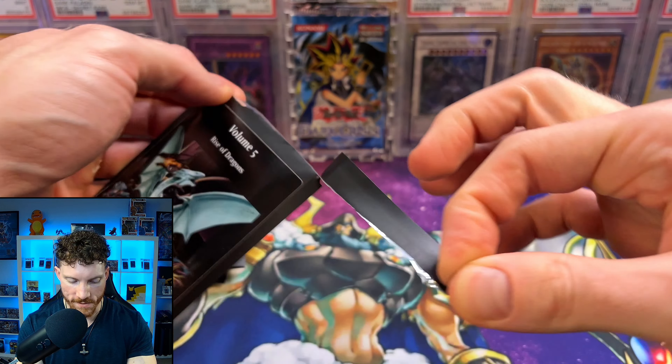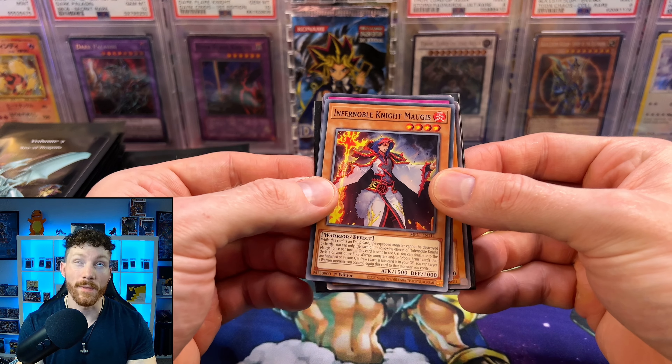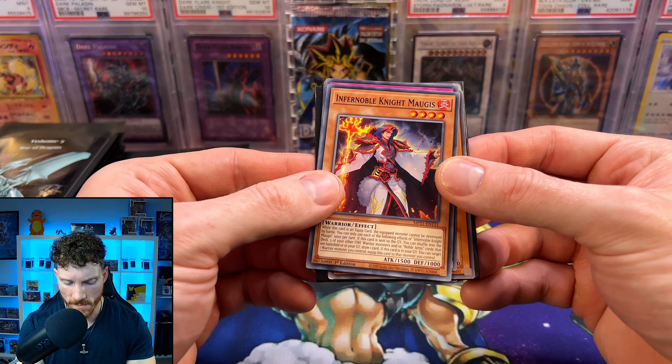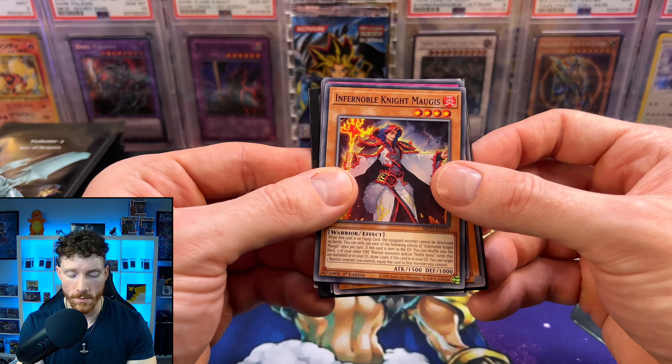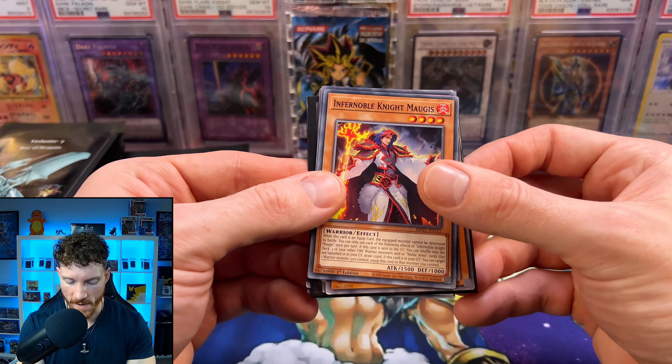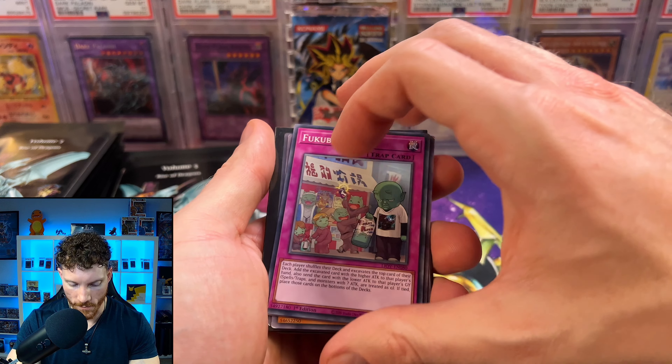What are your guys' thoughts so far on these packs? Are these some that you're going to be picking up? These are from Yorkshire Yu-Gi-Oh Collectibles on Instagram — definitely go check them out. Him and Rick do have some really good claim sales. They do continue to make these packs which are loaded with some big hits. We're just hoping to get lucky and hit one of those today.